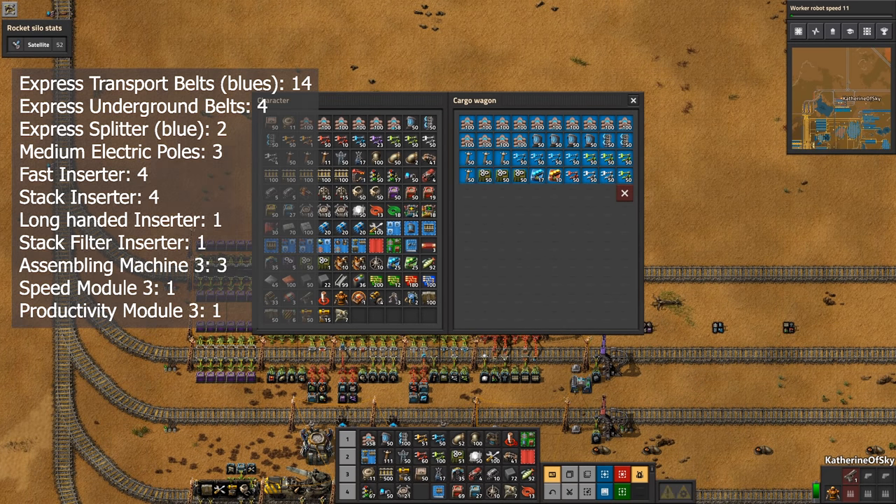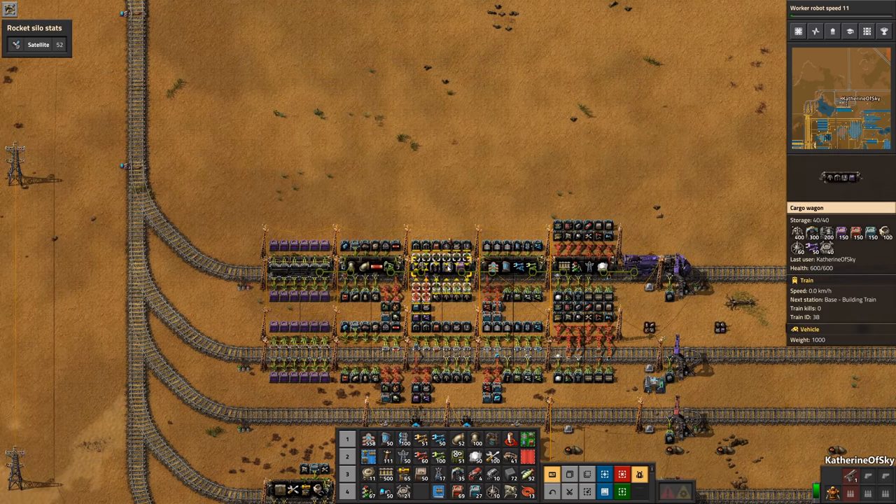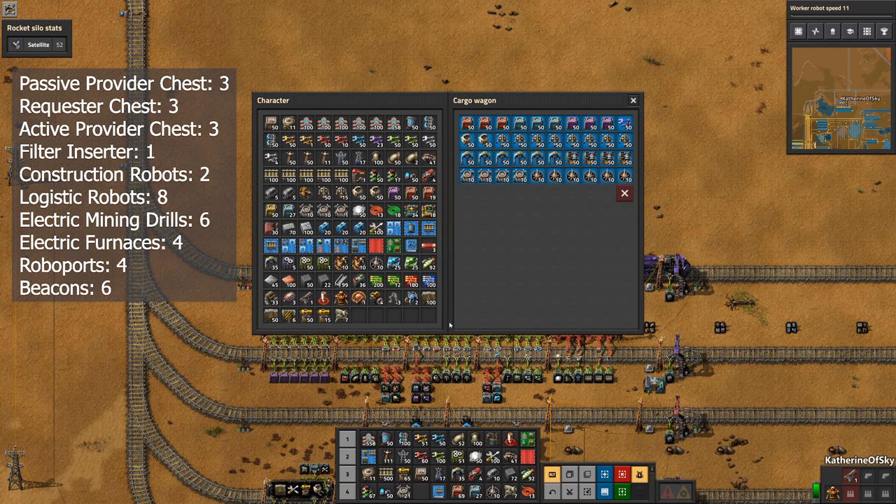Car 2 is my basic factory parts wagon. We have belts, inserters, machines, and a couple of slots for modules. In car 3, we have bots, beacons, chests, furnaces, and miners — a combination of industry and bot-based delivery.